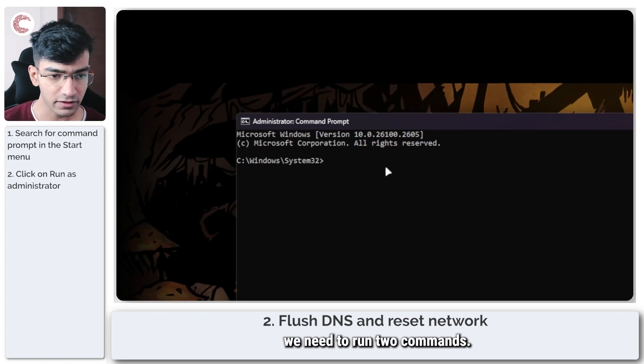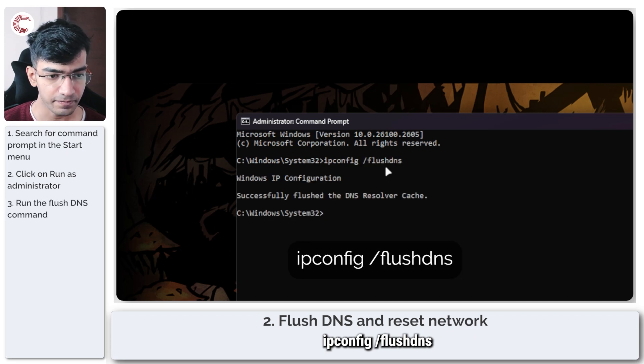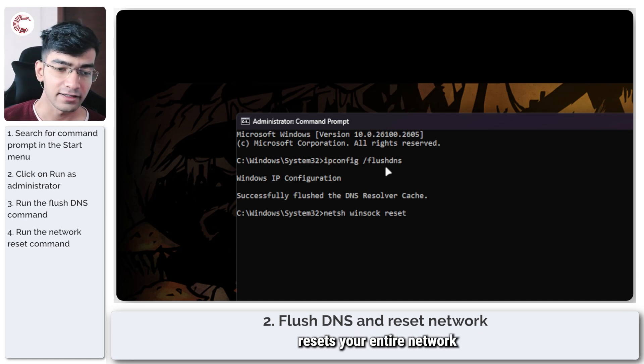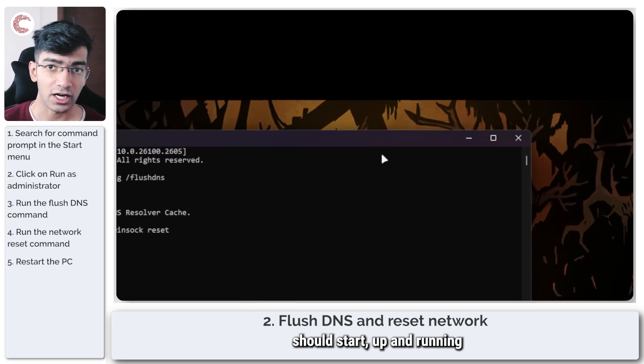Now we need to run two commands. The first one is 'ipconfig /flushdns' and the second command is 'netsh winsock reset'. What this does is reset your entire network cache and might resolve any problems you're facing with your internet. Press Enter after you've run each command, restart your system, and Ubisoft should start up and running.